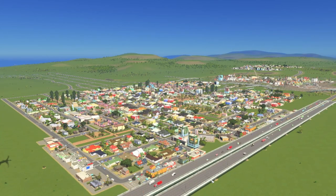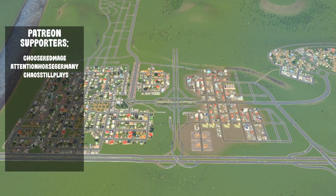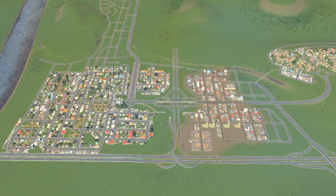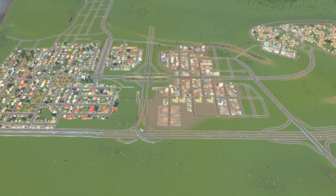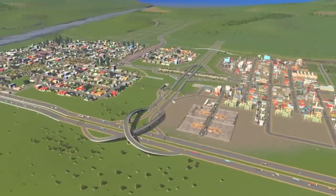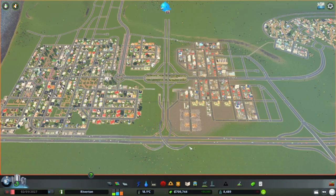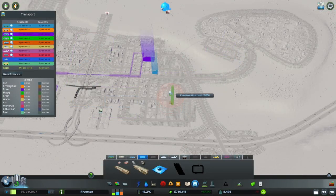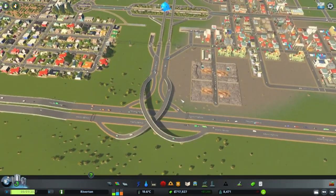Hello, city Skylines enthusiasts, and welcome back to Riverton! For today's episode, we're going to take care of what the base game put here and turn this into a basic trumpet interchange — a cool way to change the starting intersection. Also, last time in the time-lapse episode we unlocked the metro, and I thought we could start working on our metro network.